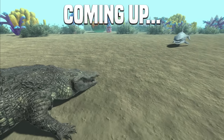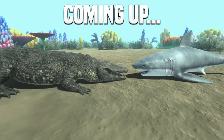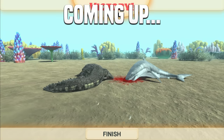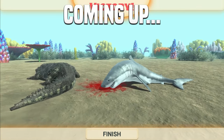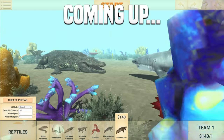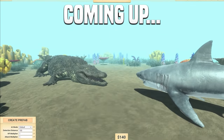All right, here we go. Great White Shark versus a Purosaurus. Who will win? No way. One bite from the Purosaurus and the Great White Shark is dead. Also, look at the size of this guy when you scale him all the way up. That looks insane. You know what? Let's just see what happens, shall we?